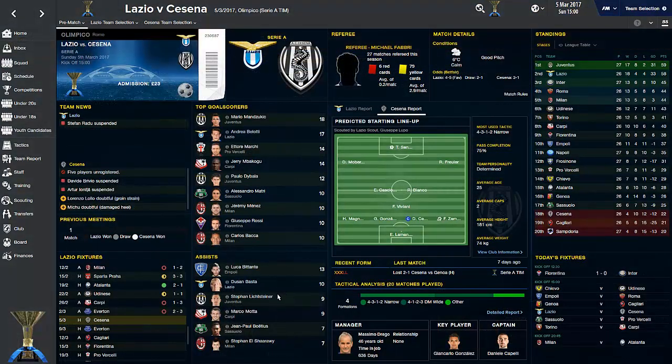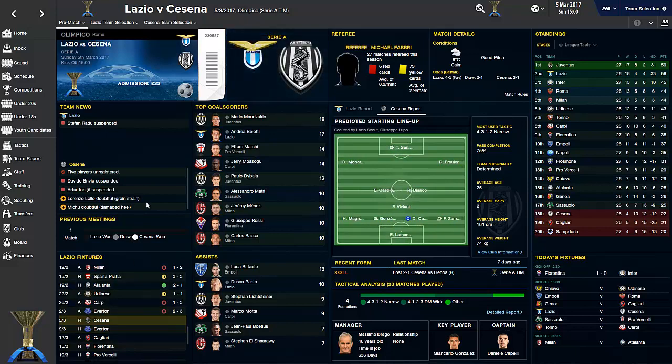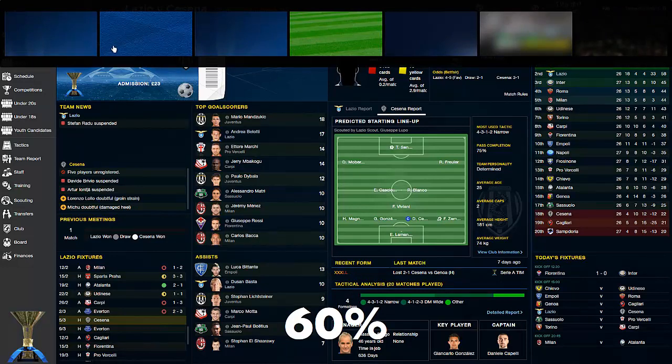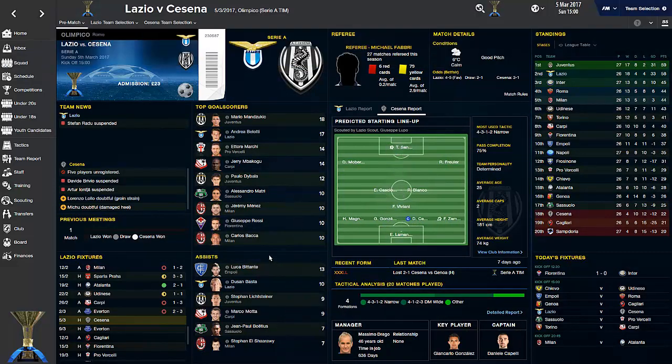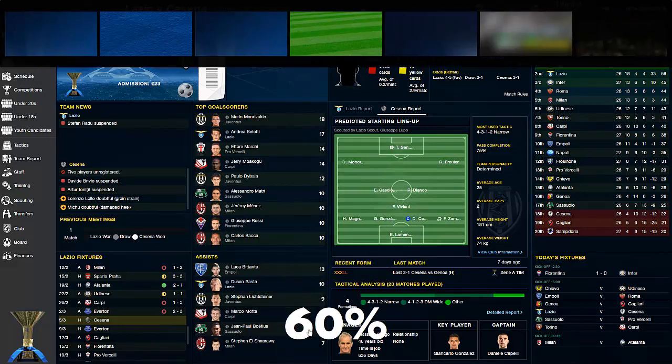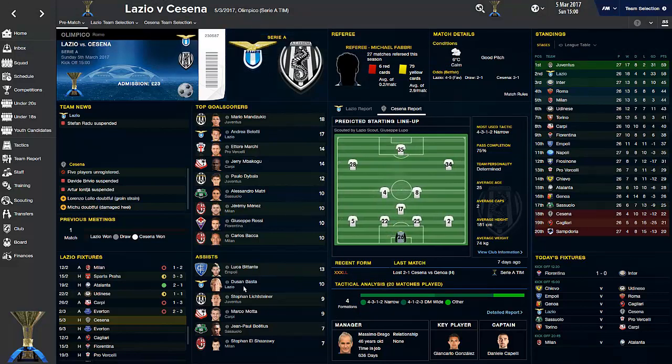This right here is the match preview for our game against Chisinau. Look at the depth, all the information - you can see the fixtures, team news, top goal scorers. I don't think I've even checked that out this season. Belotti is one away from Mandzukic. Also, Dusan Basta with 10 assists for the season - second most assists in the league. How about that?